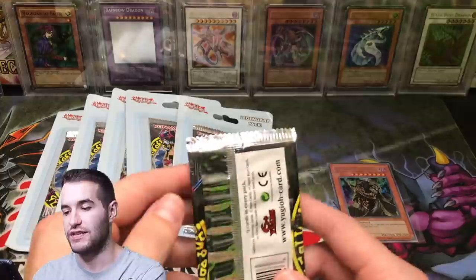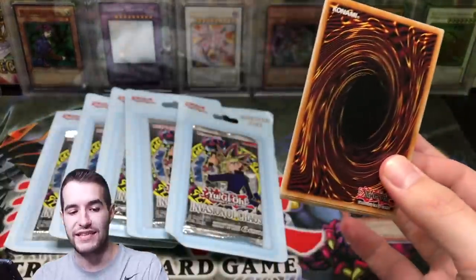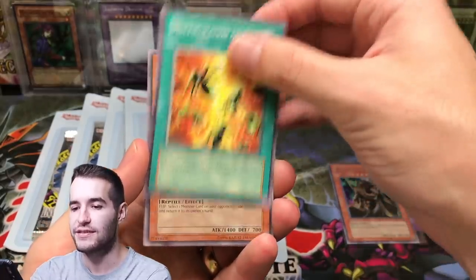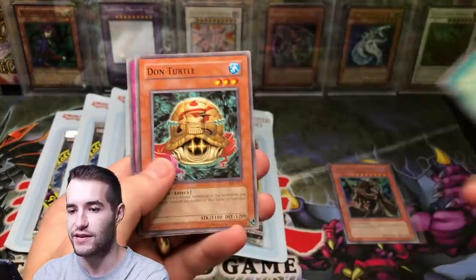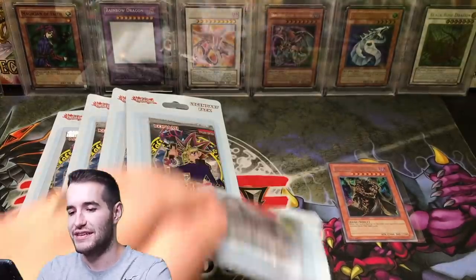We have six packs left. We've pulled a Secret Rare already, let's see what we can do. Blasting the Ruins, Multiplication of Ants, Gale Lizard, Witch Doctor of Chaos, Mad Dawn of Darkness, Earth Chant, Dawn Turtle, Tower of Babel, and Fiend's Hand Mirror. Where are the Manju? They're not appearing.